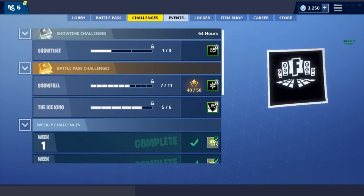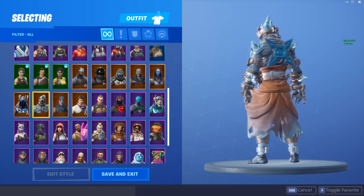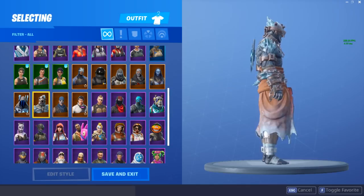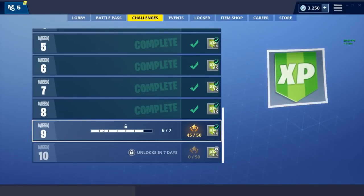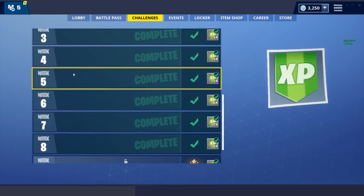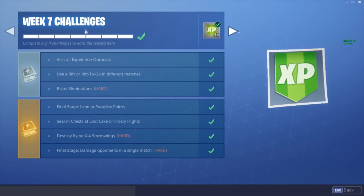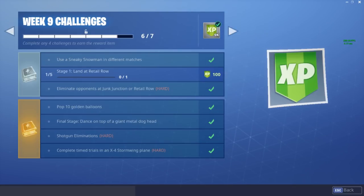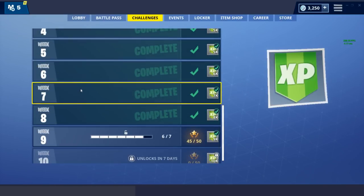That was the week 9 challenges. As I showcased at the beginning of the video, you can unlock the Prisoner skin by just doing a couple of challenges. As long as you have all your week one through eight challenges done, just get a couple done for week 9 and you'll unlock that Prisoner skin easily. If you don't have the earlier weeks done, I have challenge videos on all of them in my challenge playlist on my channel to help you get them done as fast and efficiently as possible.